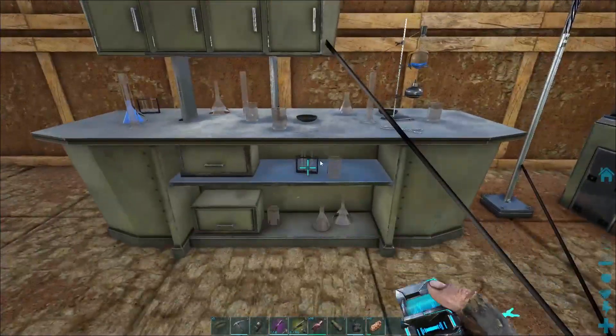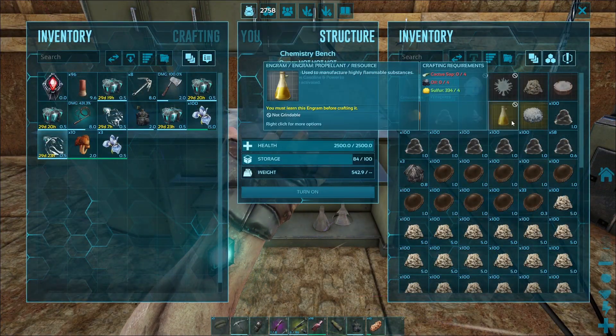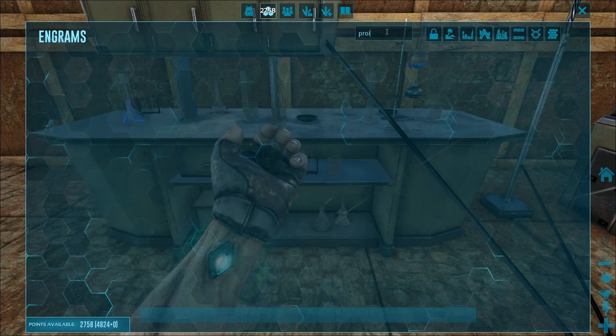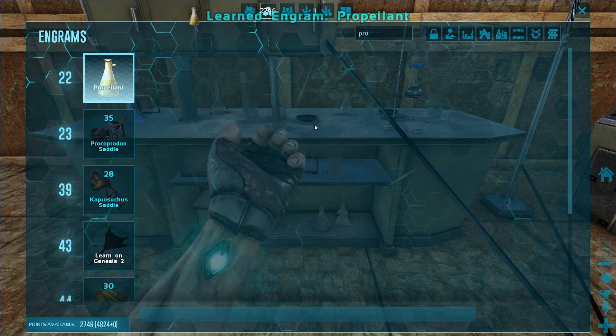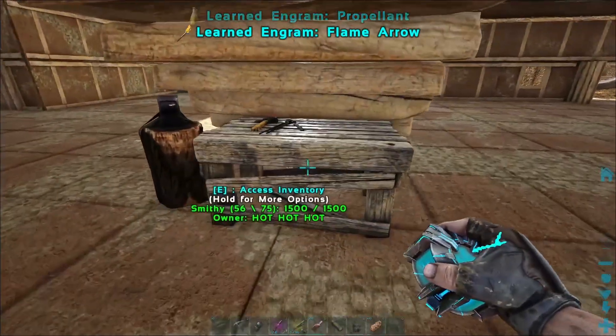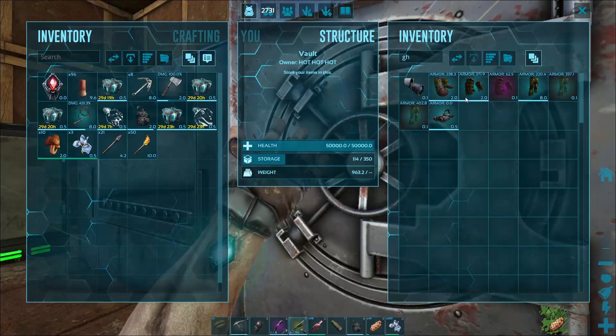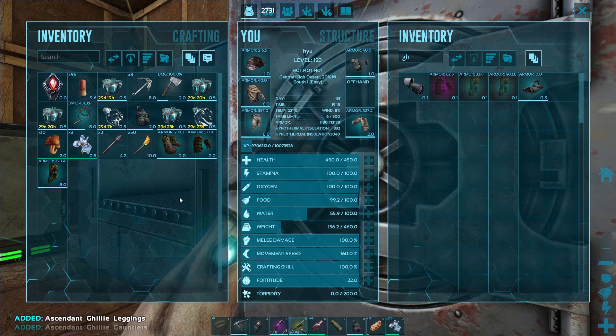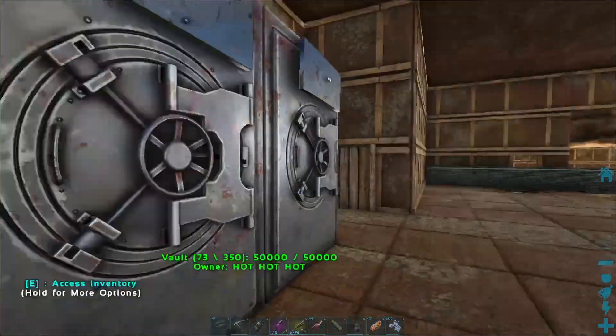Let's go tame that bee. I want to make some flame arrows with this propellant first, because apparently using flame arrows you can actually break the hive quite fast. I do have a few pieces of ghillie, so might as well just wear those. Let's see if we can get it from here.